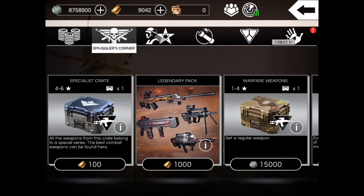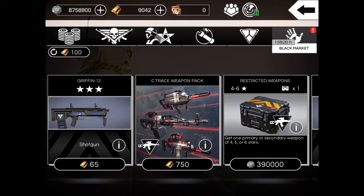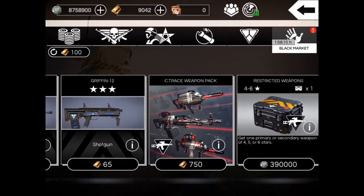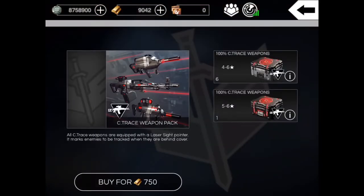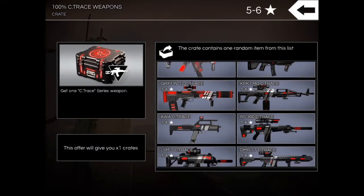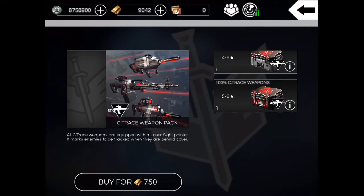I'm gonna wait two hours and see if the offers will change, but for now I really want to purchase that Citrace pack. Let's buy it and see what we're gonna get. 750 for seven crates — not bad, that's really good. Let's see how the drop rates are.